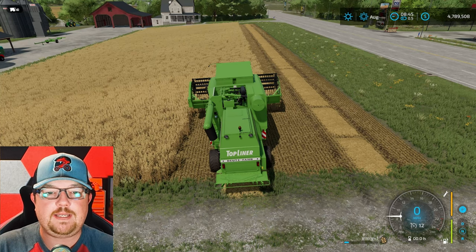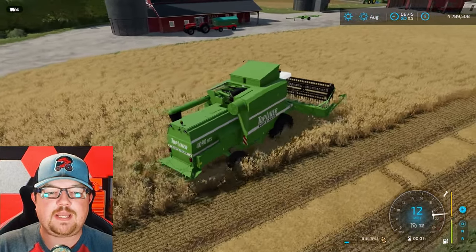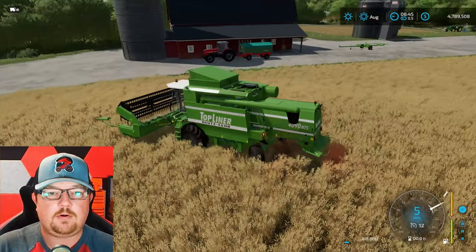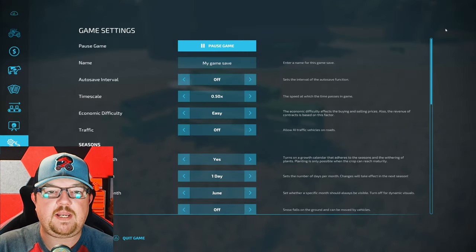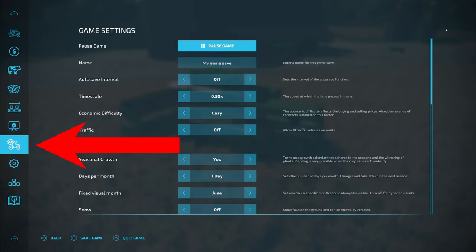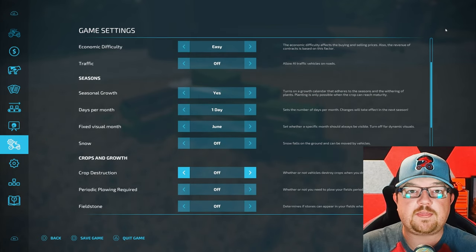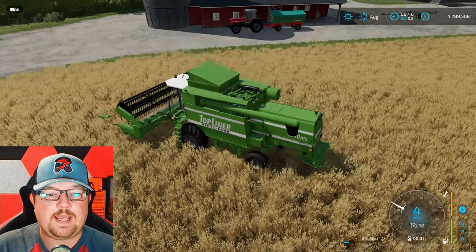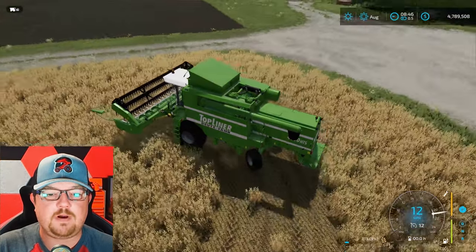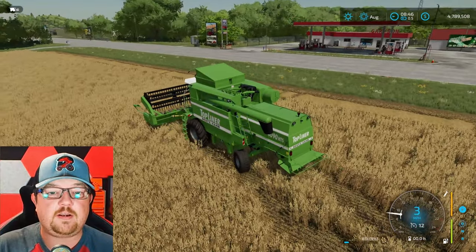A really important thing to know: right now I am able to drive over these crops without destroying them because I've changed my settings. In your game settings — the tractor with the gear icon on the left-hand side — come down until you see Crop Destruction. You want that to be OFF if you want to run over your crops without any destruction. If I turn this ON, I'm destroying my crop and losing money because it's not going into the harvester. Be very careful about that.